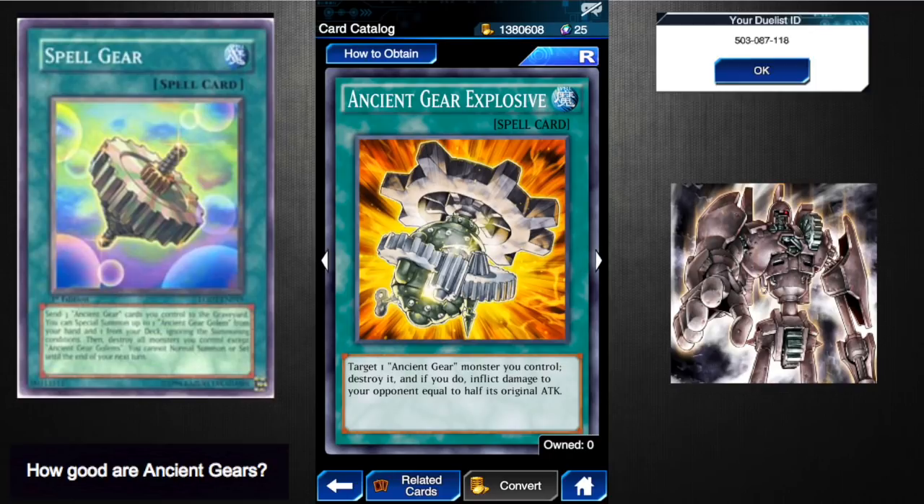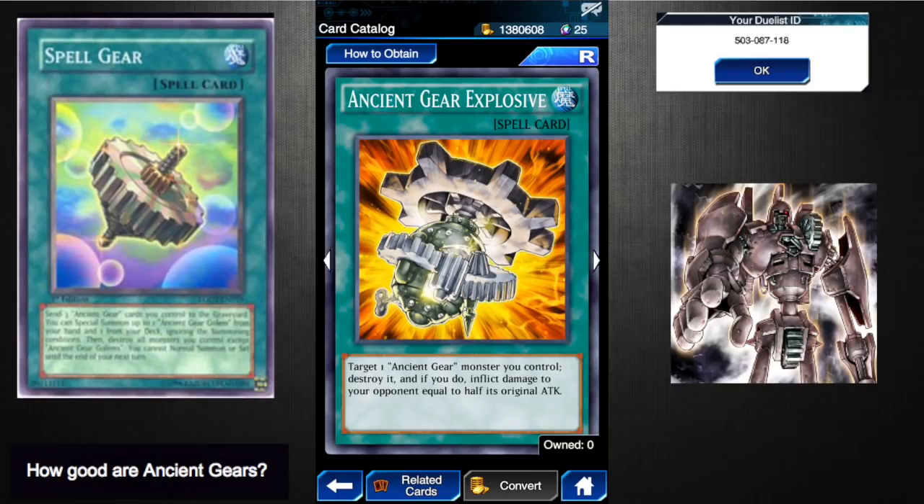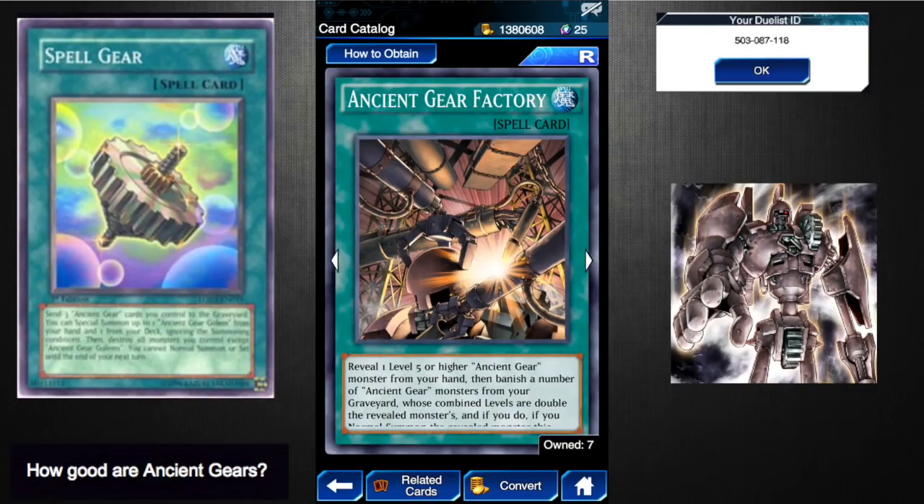Ancient Gear Explosive is an interesting card — I used to run this in my Ancient Gear deck. You target one Ancient Gear monster you control, destroy it, and inflict damage equal to half its original attack. It's good in certain combos: say your golem is on the field and your opponent has low life points, blow up the golem, then use Ancient Gear Workshop to get it back, activate Spell Gear, and you're back in business. I only recommend running one at most. I give it a two to two-and-a-half.